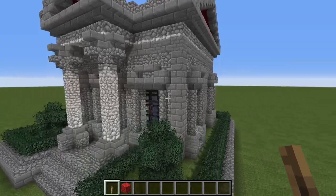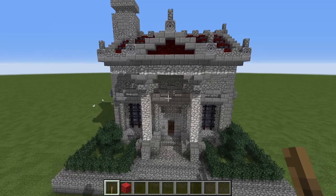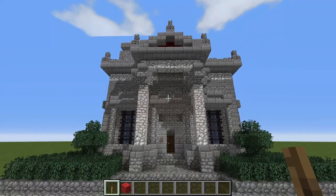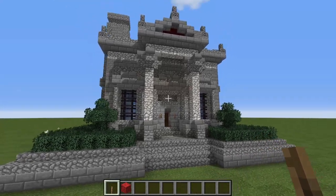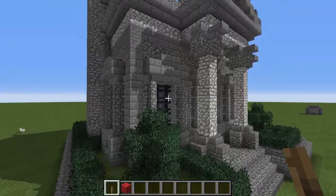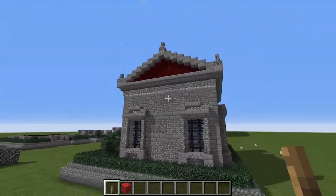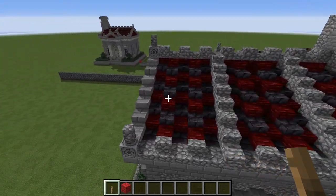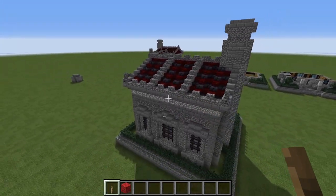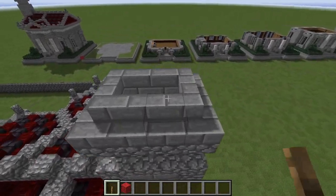So the first thing we will do is walk around the exterior. You can see we have our front door here with two fine Corinthian columns supporting a small portico over the door. We have several large windows all around the exterior, and we have of course a fine Roman tiled roof on the top here.